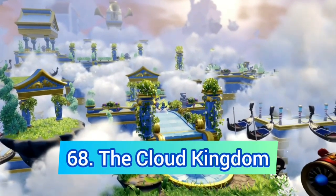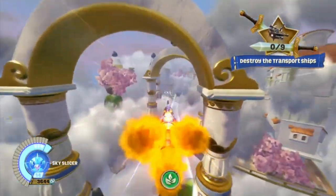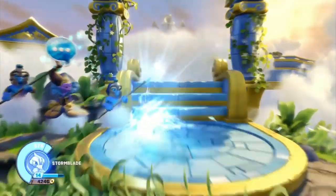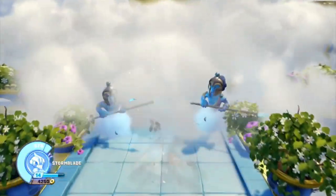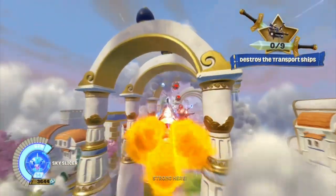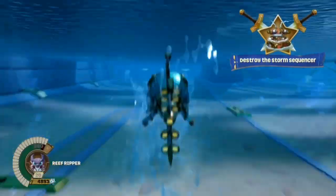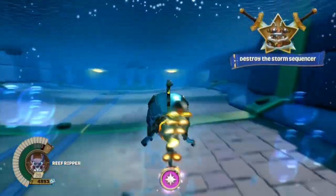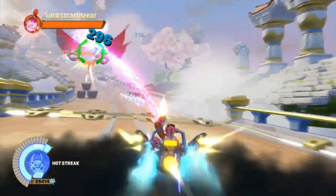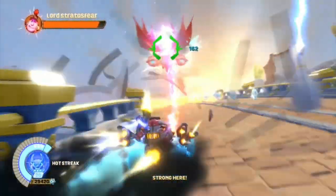The next level is the Cloud Kingdom — look at this level, this is some Greek mythology stuff and I love it. I don't really like how clouds are implemented as I can barely see what's going on. The air star is decent but goes on for too long, and I really like the first half of the water star but then you get to that random boss and it's pretty bad — just like Lord Stratosphere, yet another bad boss battle that ruins yet another good Superchargers level.